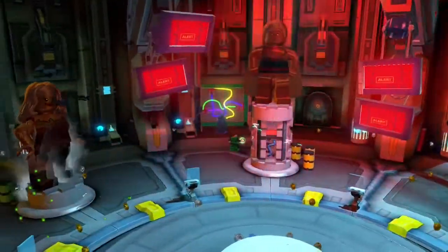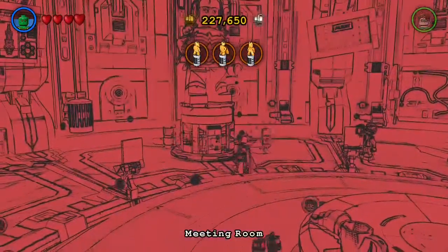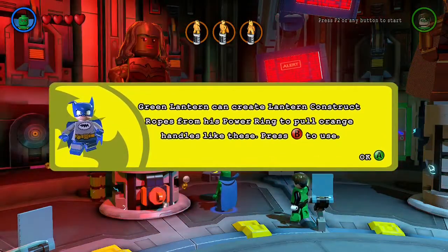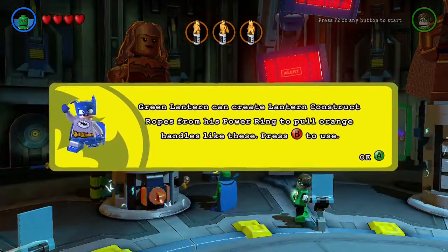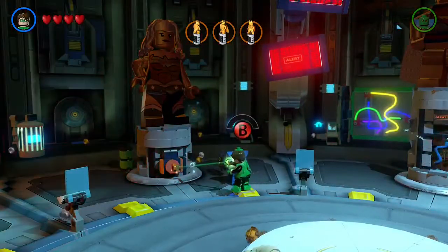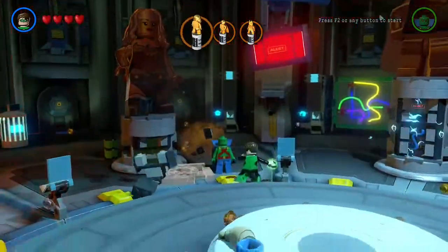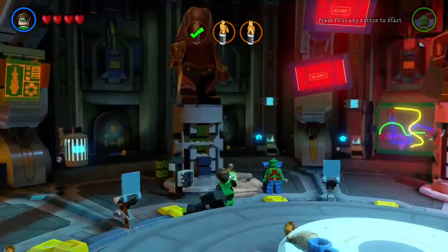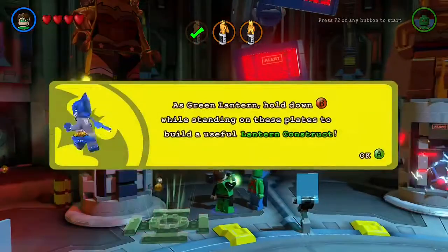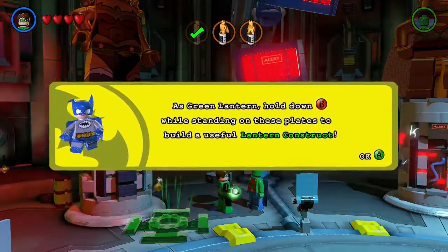These are some special statues. How can you not get this one? Shut up, Bat-Mite. Green Lantern can create lantern construction ropes from his power ring to pull orange handles like these — press B to use. They made Green Lantern a lot more useful in this game than in the other one, just by that alone. I'm pretty sure he couldn't do that in the second game. As Green Lantern, hold down B while standing on these plates to build a useful lantern construct.